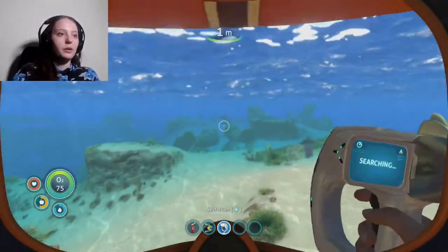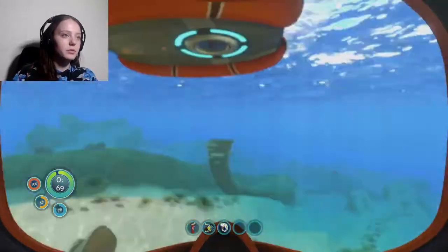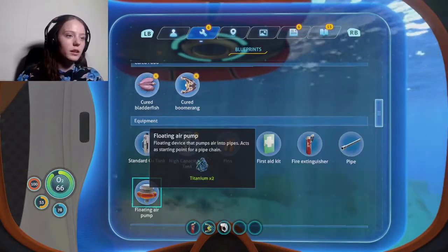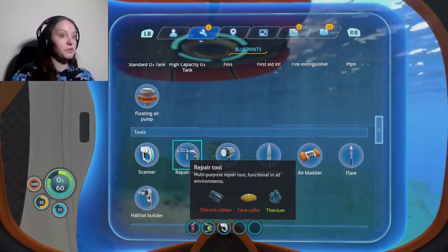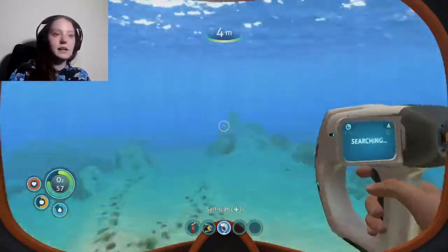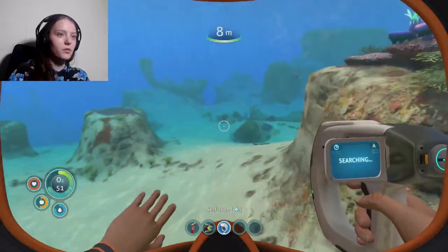Alright, oh good, it's not night. I forgot to check what I need for the repair tool. So for the repair tool, it says I need silicon rubber, cave sulfur, and titanium. I've got titanium. If it says cave sulfur, I know where to get that. So that's going to be the first place I'm heading — wherever a cave may be. That looks like a cave.